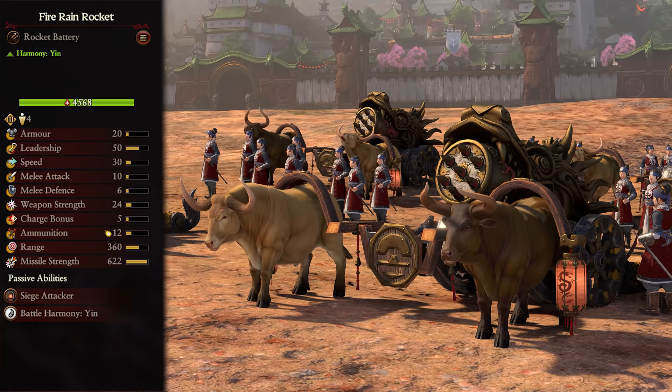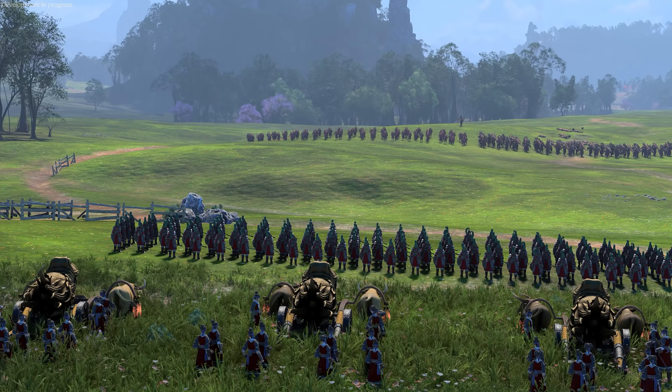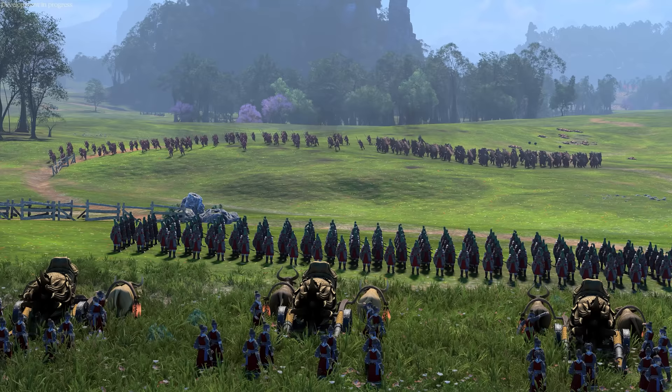Our final unit is the Fire Rain Rocket, a tier 3 Yin unit. These are basically the Skyjunks but on land and with less ammo, so I'm not entirely sure why you'd go for them unless the enemy's flyers keep screwing you over, or you simply haven't got that far up the tech tree yet. They still do the same great anti-infantry explosive damage from an exceptionally long range, but are obviously stuck on the ground. Once lines clash, they're going to struggle for angles. If you have the option between this and the Skyjunk, every single time I would go for the Skyjunk, but if this is your only option, it'll do the same job, only a little bit worse.